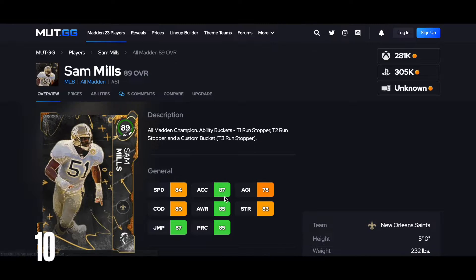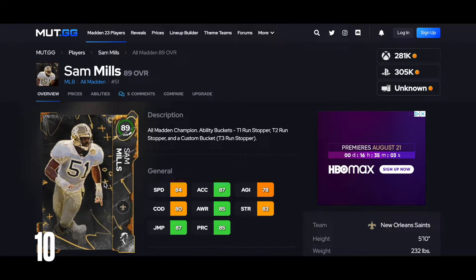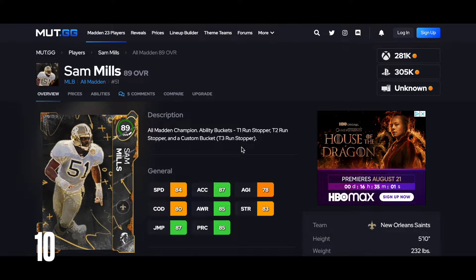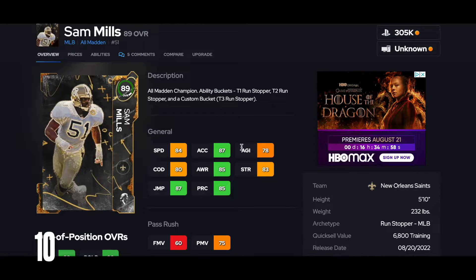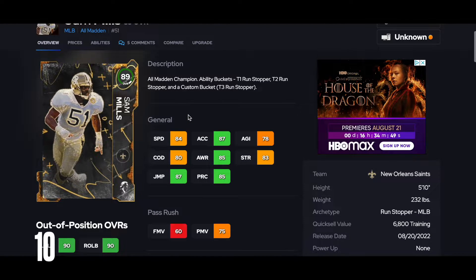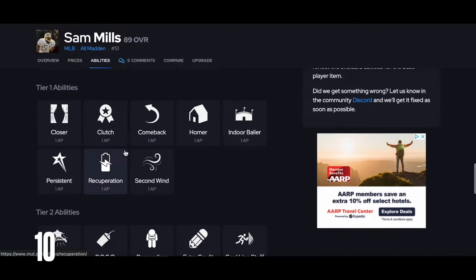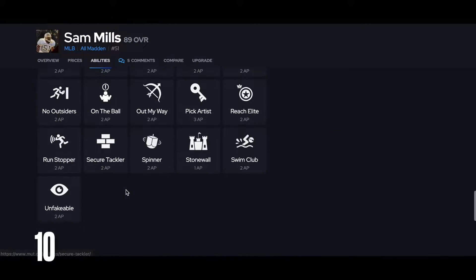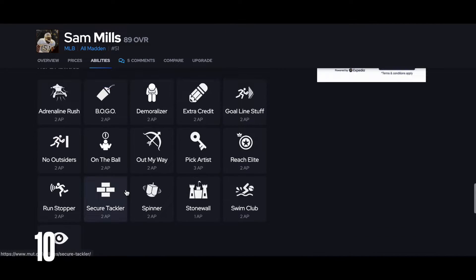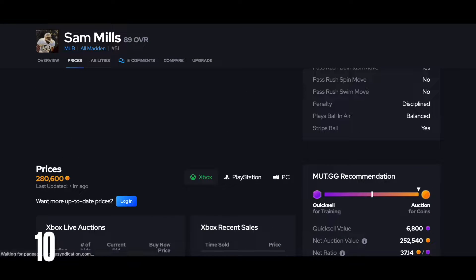I got Sam Mills at 10. The prices are probably a little bit higher than even what they are when you're seeing this video, because they just came out at 11 o'clock. 84 speed is a little bit slow for a linebacker. 87 Excel, awareness, play rec is kind of there. But 84 speed — he's not going to be able to animate. You can't get Lurker on him. So Sam Mills is at 10 for me.